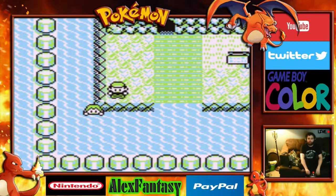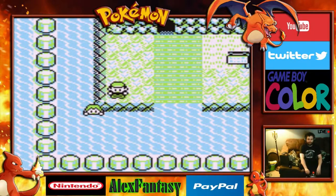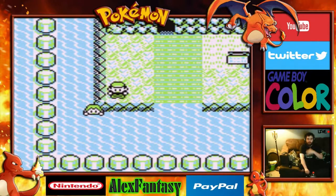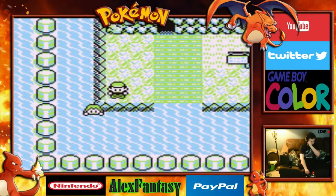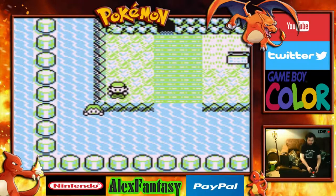In our last video, we were able to really abuse the MissingNo glitch, which let us get tons of items, TMs, and other stuff — all with unlimited or over 100 uses. Really helpful for us. We also made it all the way to the beginning of the Seafoam Islands.